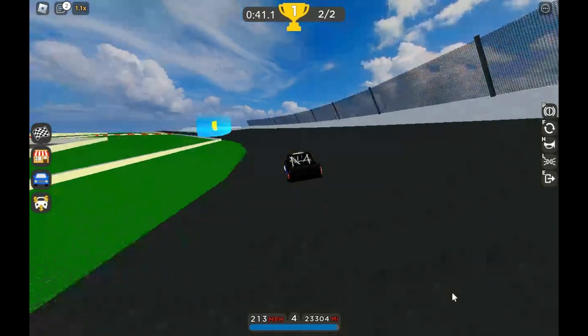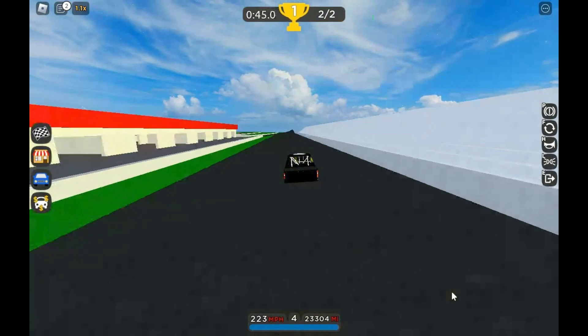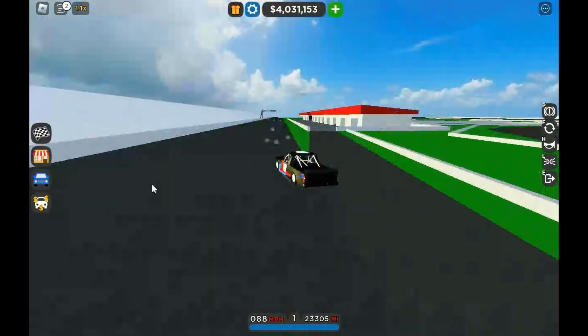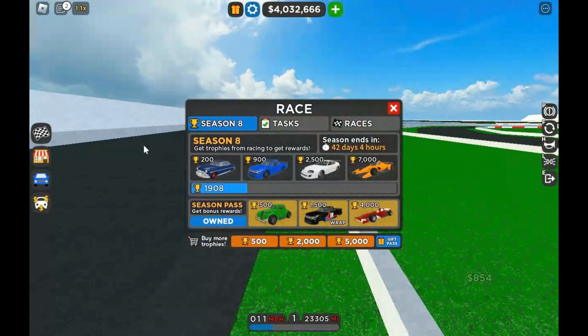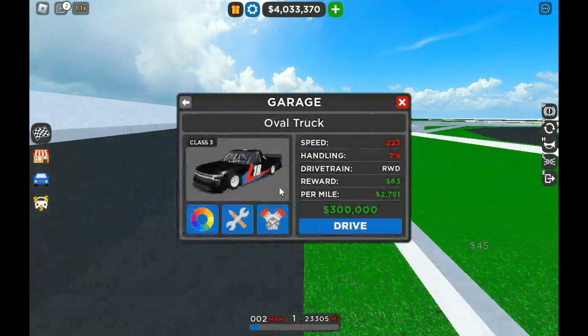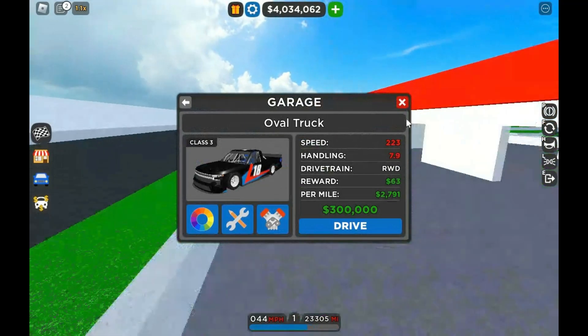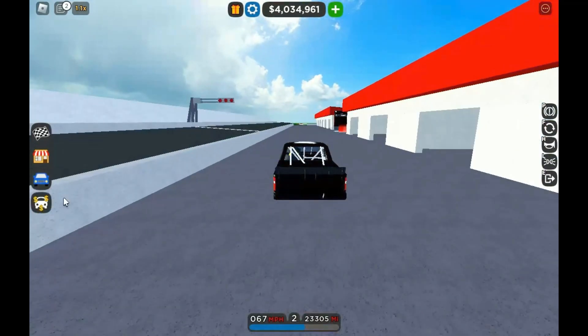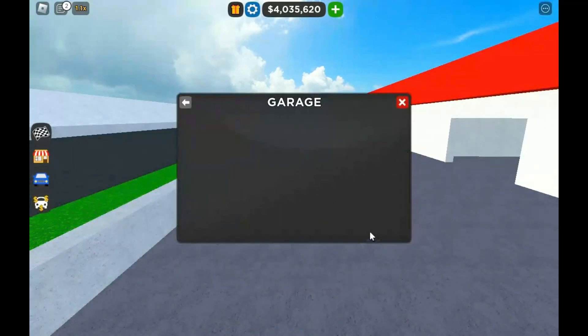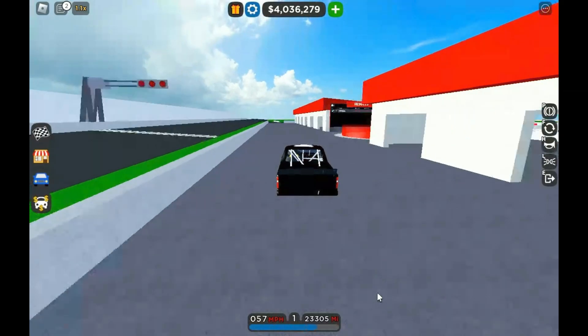I'm not sure what the handling rates look like, but 19 best. Not the best I've done with this car, but whatever. It's the oval truck — speed 223, handling 7.9, and it's a rear wheel drive car. I just want to respawn it quickly. Yeah, that's better.